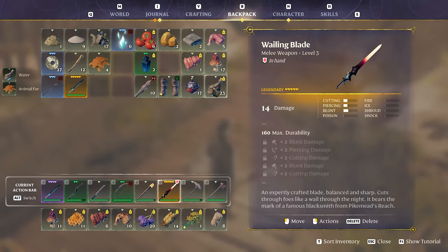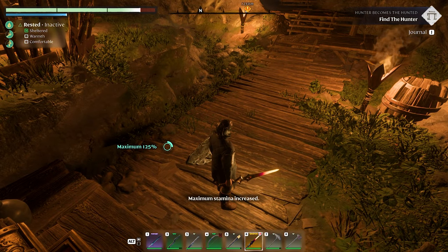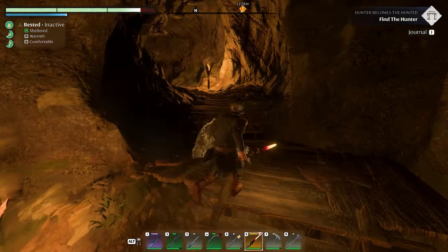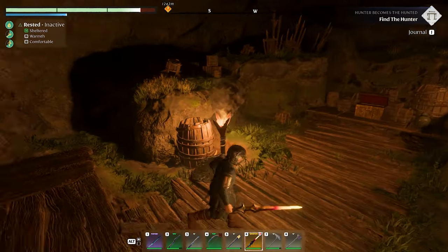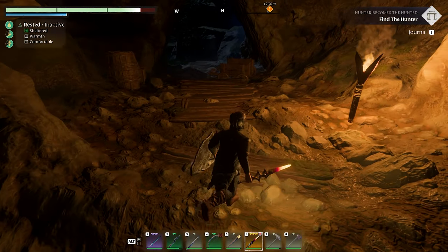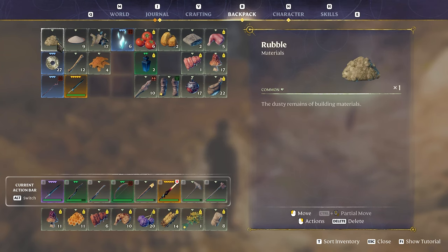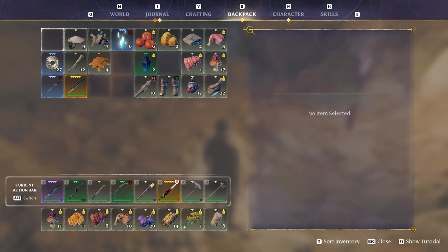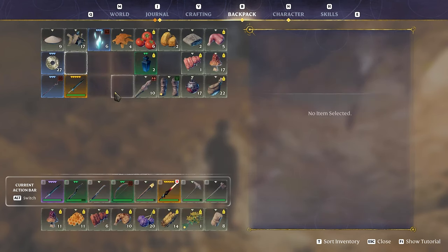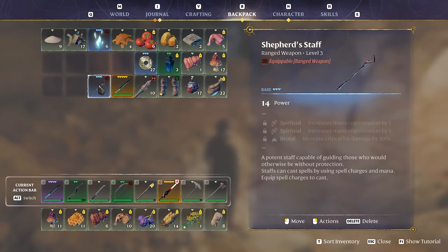Consumed some kind of item — maximum stamina increased! Is there a bed in here? Would be nice to take a nap. There's no bed. What's that rubble? Getting rid of that — definitely keeping this, keeping this, keeping that. Not keeping bones since I'm totally stacked full of them.